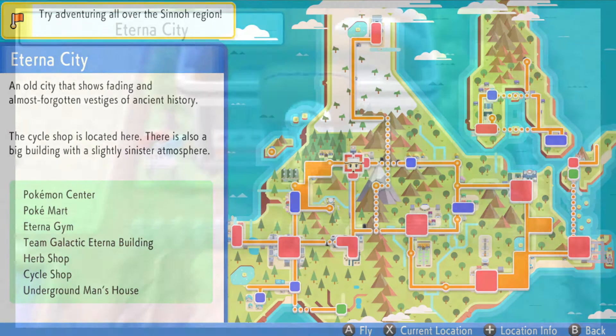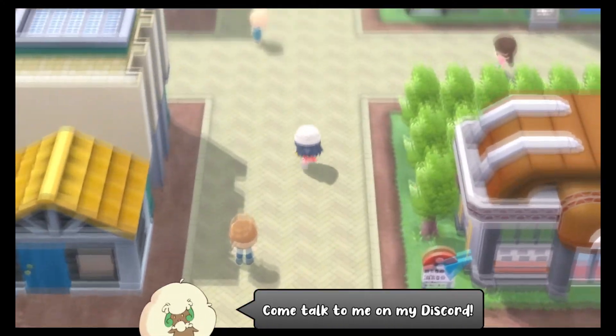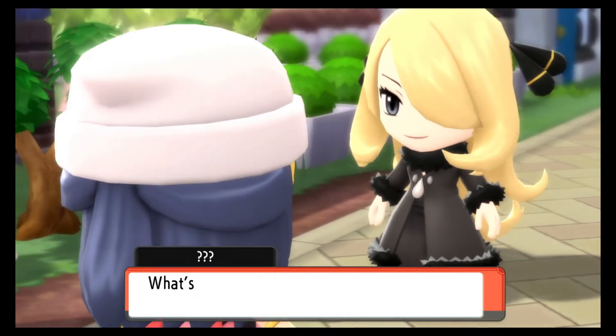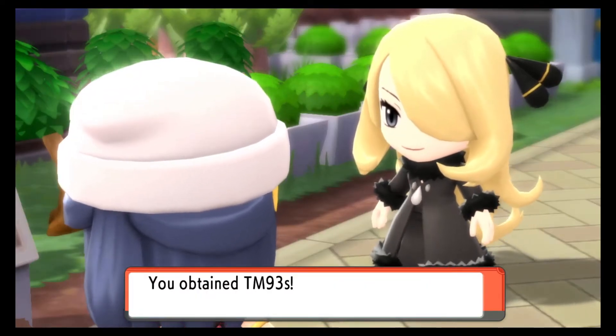The first method is during your story — the very first time you arrive in Eterna City and you defeat Gym Leader Gardinia. Once you get your second badge and get close to the Galactic Headquarters, you're going to be interrupted by Cynthia, which will be your first encounter with her, and she will give you three copies of TM-93.